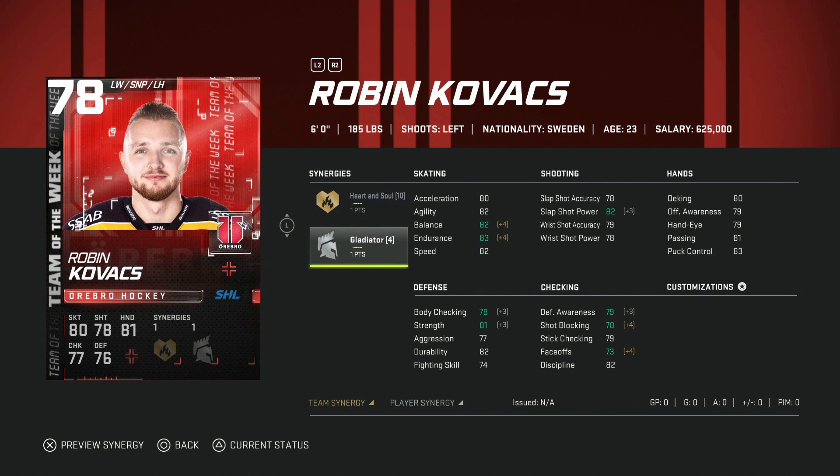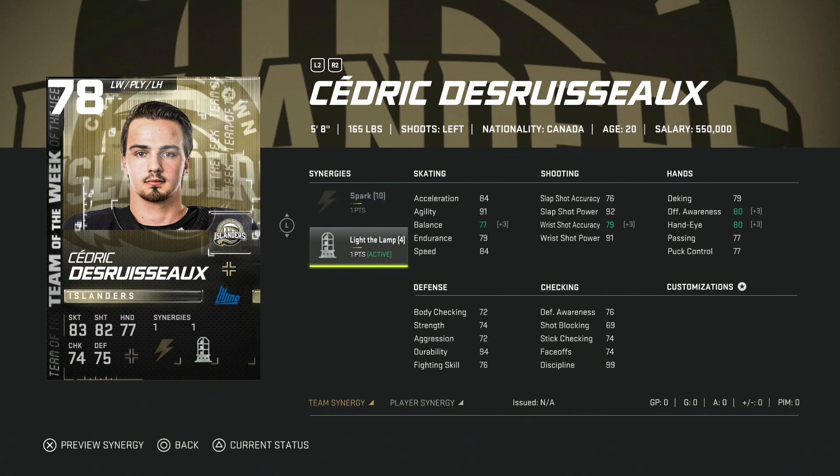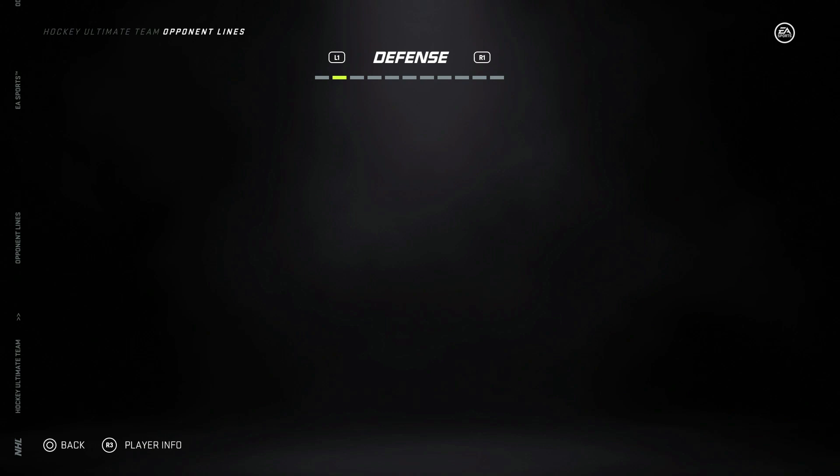The lower forwards: Robin Kovacs with Heart and Soul and Gladiator — not much to say, pass on him. Daniel Audet, same thing with Barrage and Passing Playmaker. Cedric Paquette with Spark and Light the Lamp — his acceleration gets up to 88, but he's five foot eight, so pass.